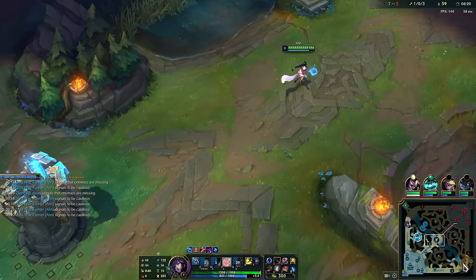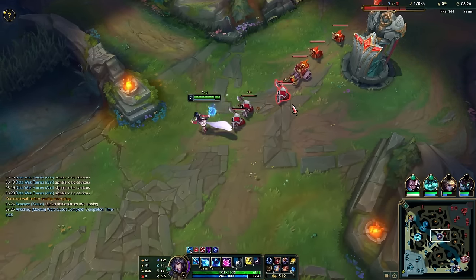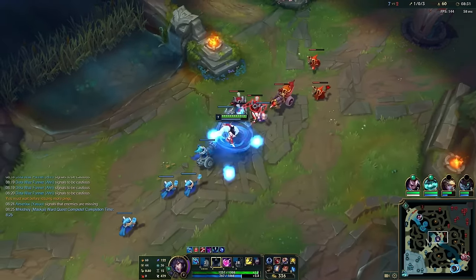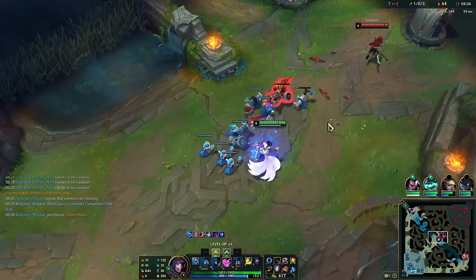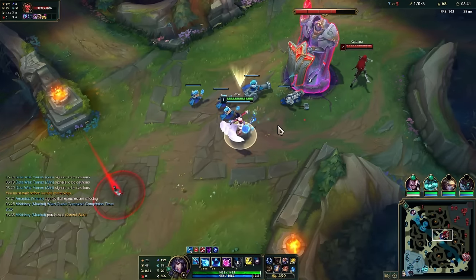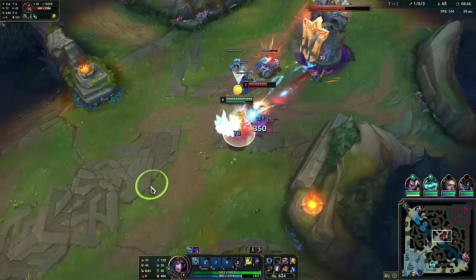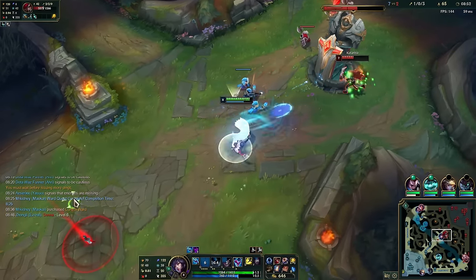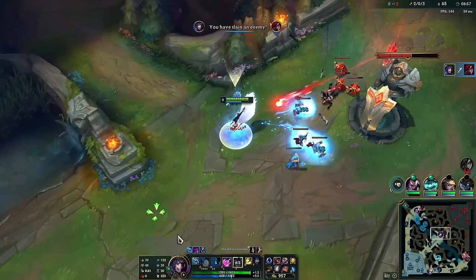I need bot lane to recall right now. I'm going to ping them. Katarina is very clearly bot — you have to think in the mind of a Katarina. Enemy bot lane is shoved in, so she roams to it every time. We do have ult, W, everything up. We're not afraid to auto attack a bunch, and we're not afraid to dive her either.